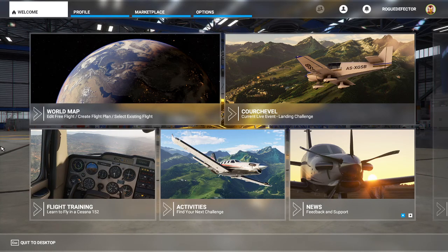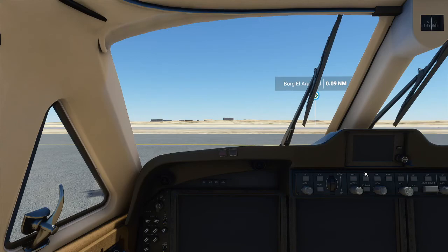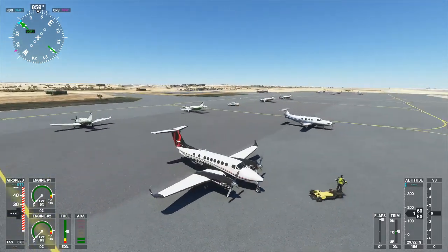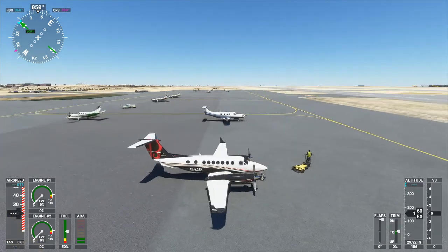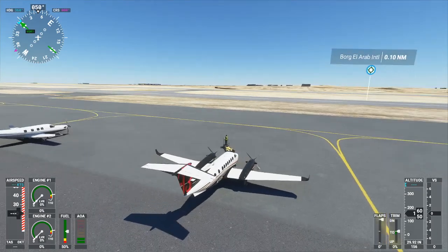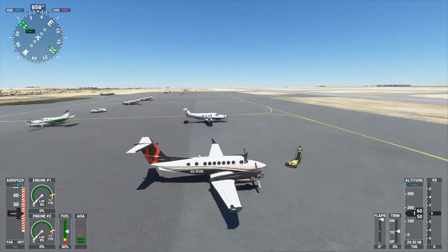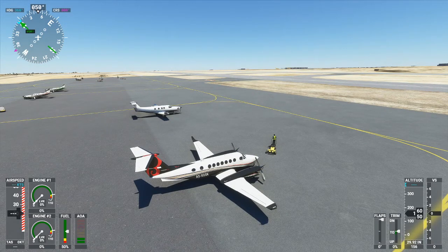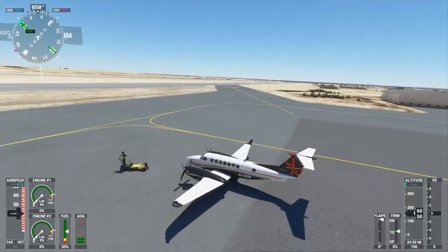When you actually go into the game it will help you get your plane started. In FSX, when you started a game your engine would be running, so you wouldn't have to do anything or start your plane at all. However in this game, if you start on a parking spot like I have, your aircraft will be completely shut off and you will need to start it all up. If you start on the actual runway then it will be running and you can just take off.